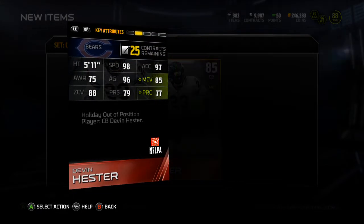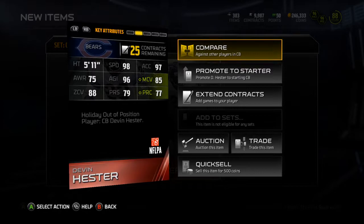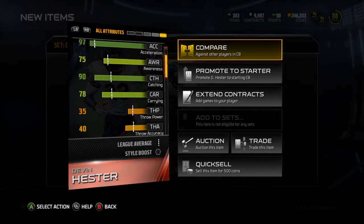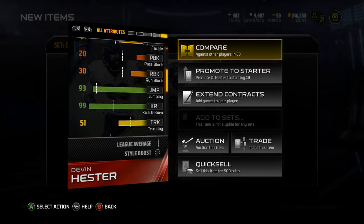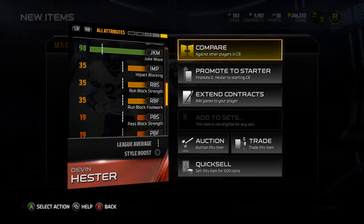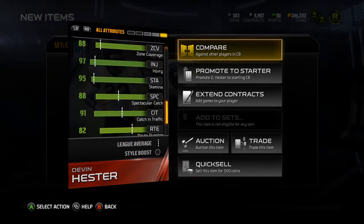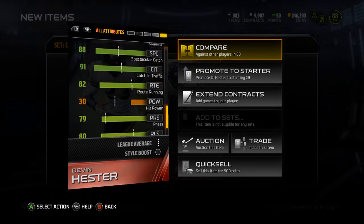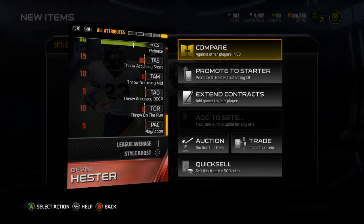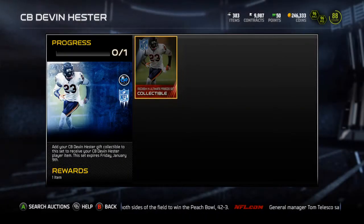I like Devin Hester. Is his speed higher than the Primetime Hester? That's frustrating, I can't even compare them off the look. But it's not a terrible card: 96 Agility, 98 Speed, 97 Acceleration, 90 Catching, 51 Tackle, 93 Jumping, 99 Kick Return, 97 Elusiveness, 98 Ball Carrier Vision, 97 Spin, 98 Juke, 80 Pursuit, 77 Play Recognition, 85 Man, 88 Zone, 97 Injury, 95 Stamina, 88 Spectacular Catch, 91 Catch in Traffic, 82 Route Running, 79 Press, 80 Release. I'm going to keep him because he's probably not going to be worth anything, and I'll probably just use him.